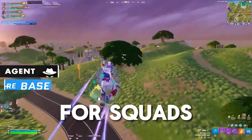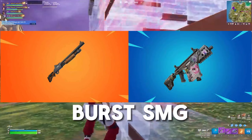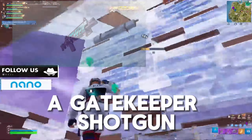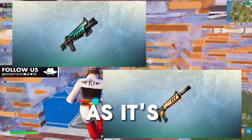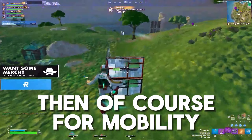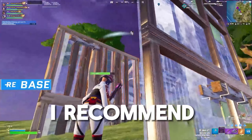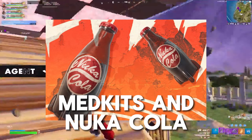I highly recommend for squads: 2 of you should carry a Hammer Pump Shotgun and the Burst SMG, and the other 2 should carry a Gatekeeper Shotgun and the Warforged Assault Rifle, as it's extremely accurate and needed for the Storm Surge tags. For mobility, carry the fists, and for heals, I recommend Medkits and Big Potts or Medkits and Nuka-Cola.